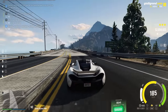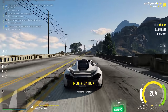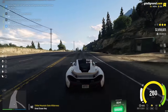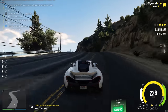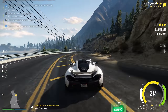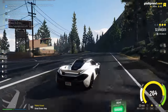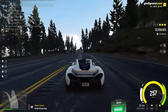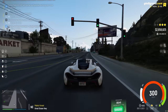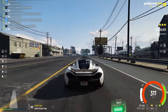Now obviously this is an RP server and there are a couple of rules you need to follow if you are going to be stealing vehicles. The first is a simple RP rule: if you find the vehicle and the person who owns it is sitting inside their car, you cannot just walk up to them, shoot them in the face, and take the vehicle. There has to be some sort of RP that goes along with it. For example, you could walk up and say 'I love your car, can I take it for a test drive?' If they say yes, they hand the keys over to you, then you take it to a secure location and start stealing it.